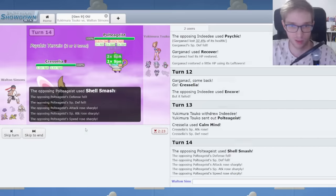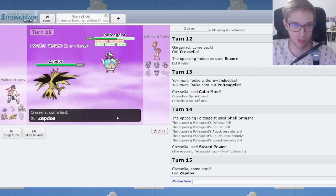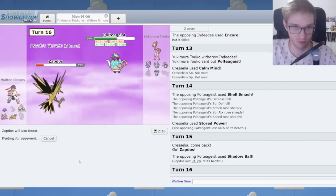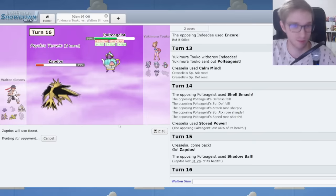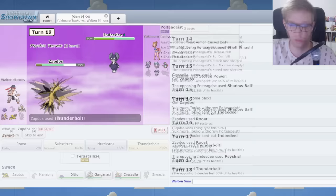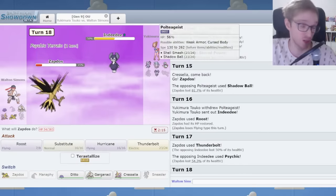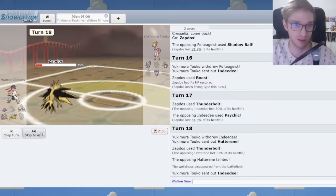Let's sacrifice Zapdos — what's Zapdos doing for me? Shell Smash again for me. I'm gonna click Roost. I want to become the Polteageist and do the funny thing. Well, at least I forced you out. If I forced you out, then what could be said? Is this a Sneasler answer? No way. I Thunderbolt you. I really wanted to become the Polteageist, but it's not been allowed. But honestly, Ditto in the back is making you switch out — in a way, Ditto is winning me this. Ditto is preventing you from ever doing your move.